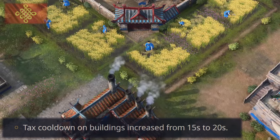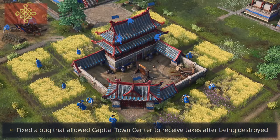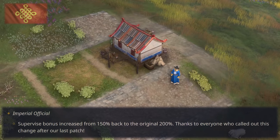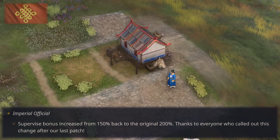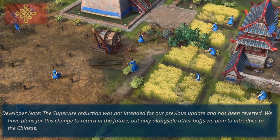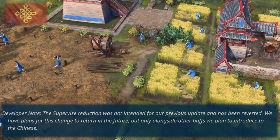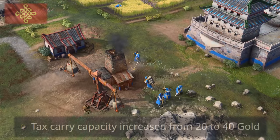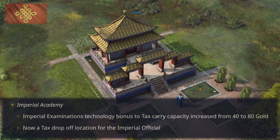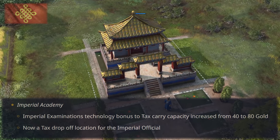The tax cooldown of buildings is increased by 5 seconds, up from 15 to 20. There was also a bug that allowed the capital town center to receive taxes after being destroyed, but this is fixed. The supervised bonus was brought down to 150% in the previous patch by mistake, so this patch will revert it back to 200%. The real buff here is the carry capacity increasing from 20 to 40 gold, meaning you can increase carry capacity to 80 gold through imperial examinations, and the imperial academy will now act as a tax drop-off point.